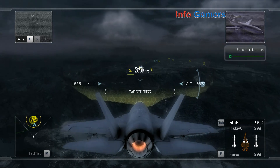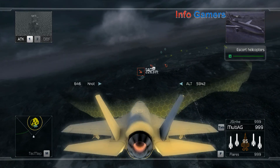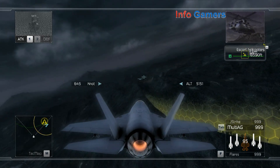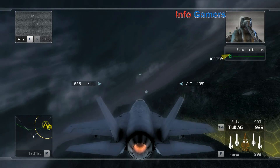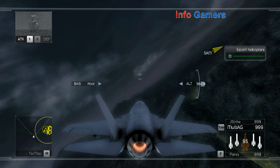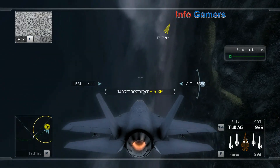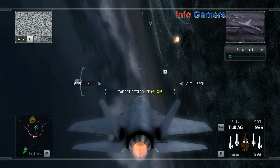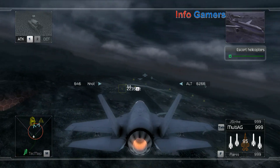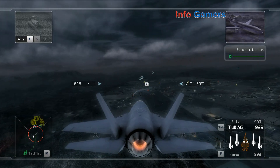Reaper flight, drop to treetop level and close on the SAM battery. Skyhounds, idle at your current position. Flight copies — vectoring on the SAM now. Target neutralized. SAM site is out of commission. Good work, Captain. Skyhounds are now clear to advance to Nav Point Hotel. We need the Ghost team on the ground ASAP.